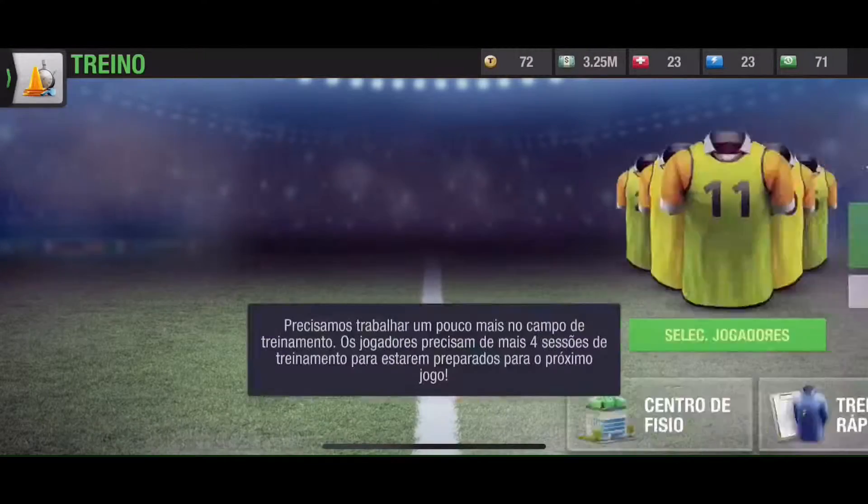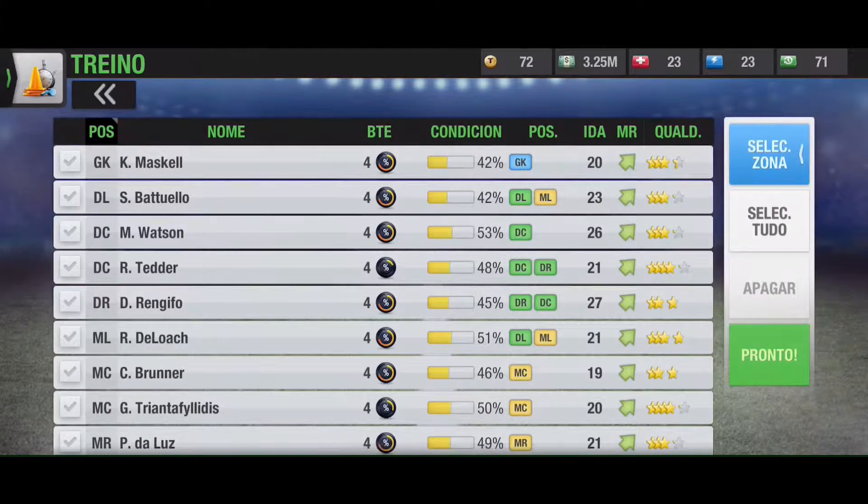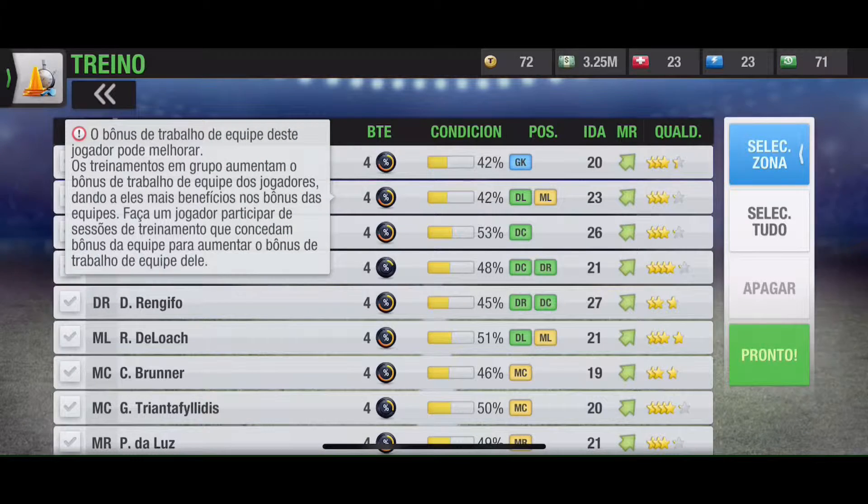We're going to do the Treino. You can see here the position, the name at the top, and Bônus de Equipe — currently at 4%. I click here on Bônus de Trabalho de Equipe — this player can improve. You can achieve up to 10%. I'm not sure if this is working yet, it's something they added in this last update. But either way, we're going to leave it at 10%.